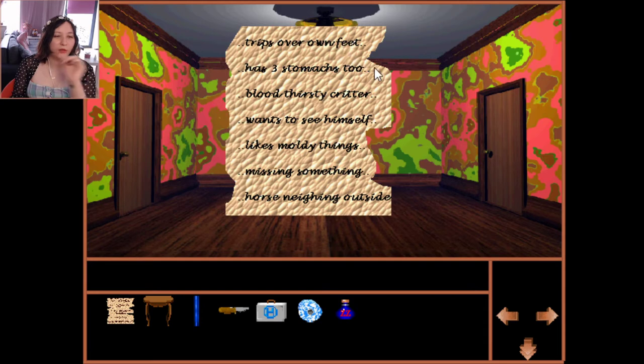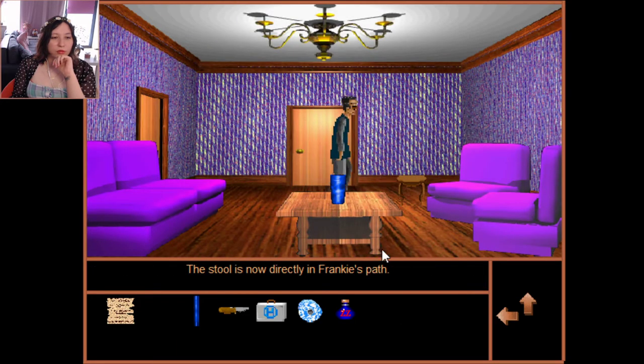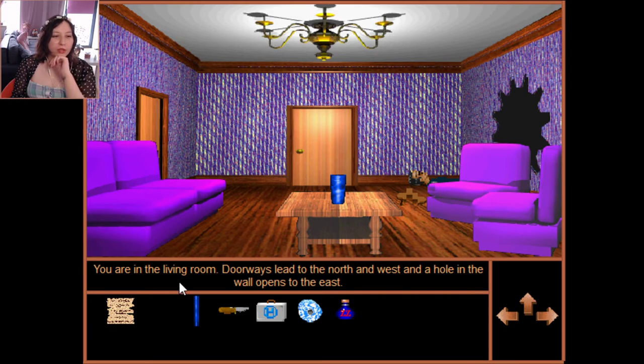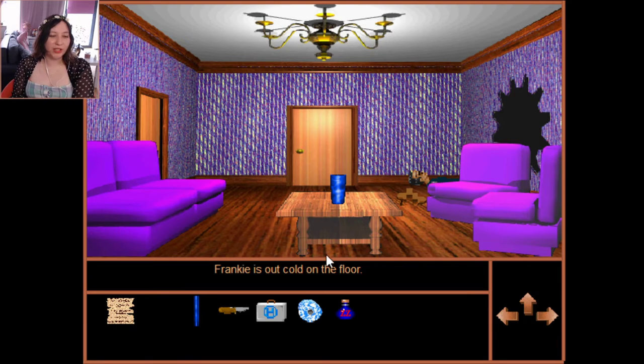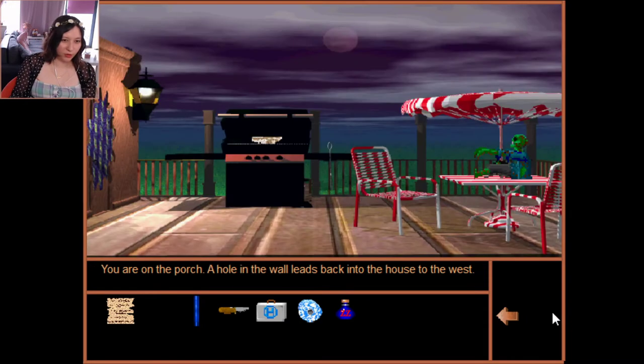Looking at the notes again — 'trips over all feet.' I think I have to trip Frankie! Let's use the footstool on him. Oh! Frankie tripped over the footstool and smashed a hole in the wall — that's good! We're in the living room now. Frankie is out cold on the floor. There's a hole — I can go through it with the arrows. We're on the balcony porch — a hole in the wall leads back to the west.